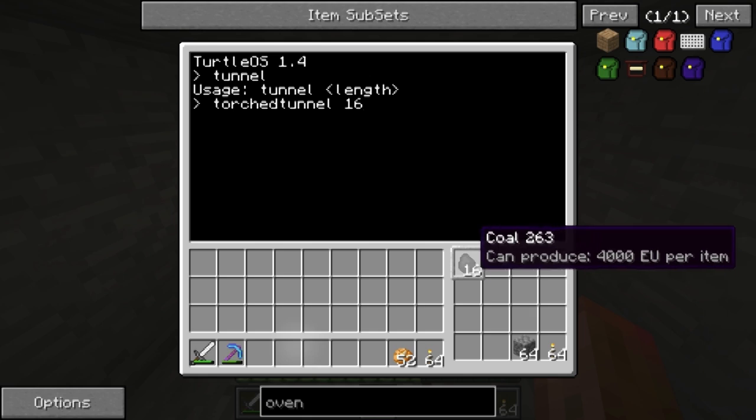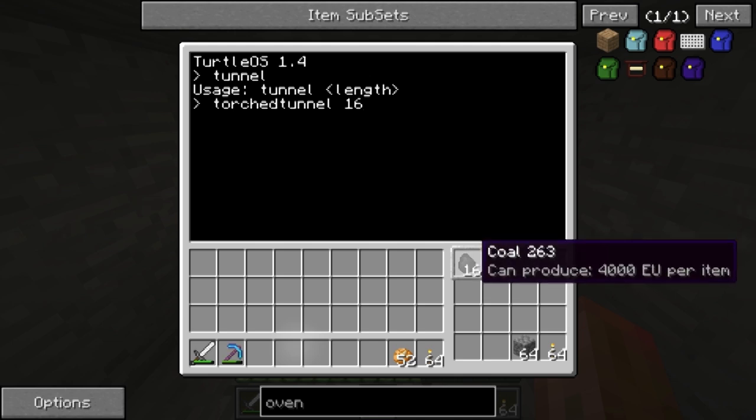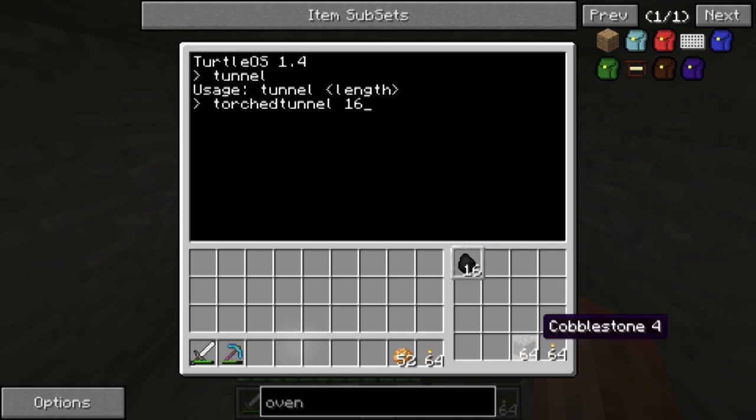Important: the standard program looks across the entire grid for fuel, but it's more efficient if fuel is in the first slot. Secondly, it's important that torches are in the last slot and that whatever block you want the bridge to be made from is in the 15th slot.